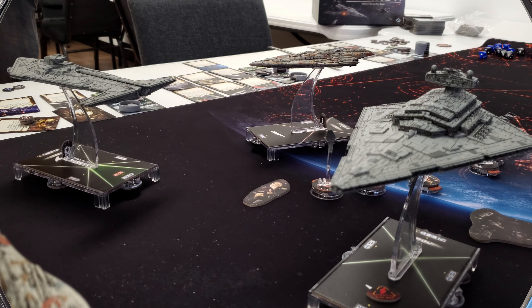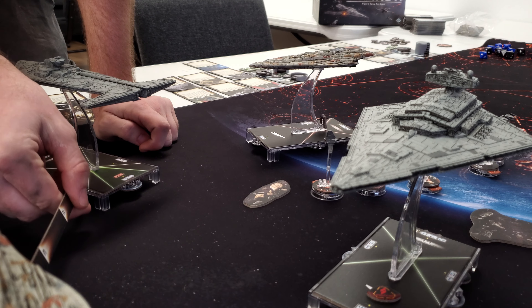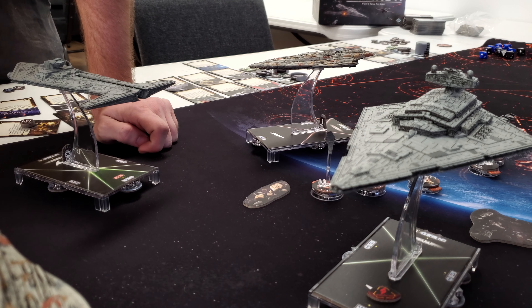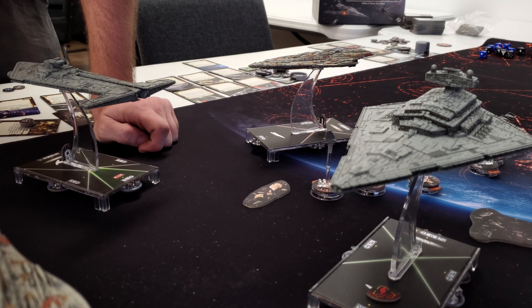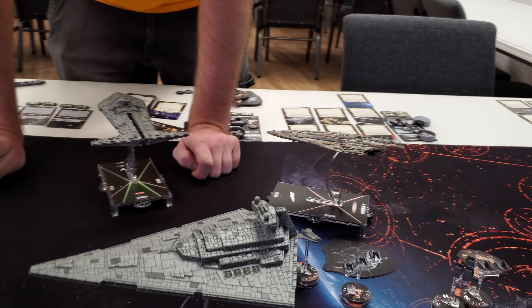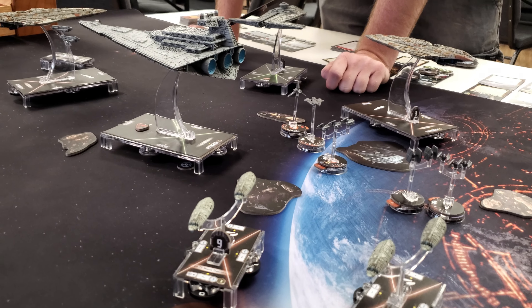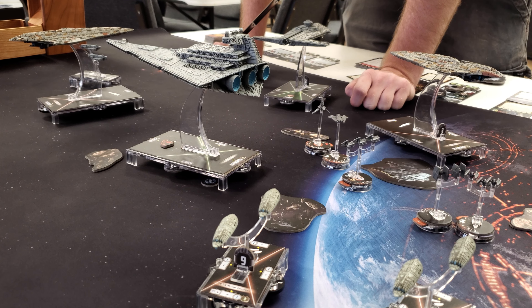We've got the Onager next. You successfully outmaneuvered my superweapon. But with the ignition shot, if you have a valid target you have to shoot — and you do have a valid target in Bright Hope. So we'll do that, though it's going to be obstructed. The dial is Concentrate Fire.